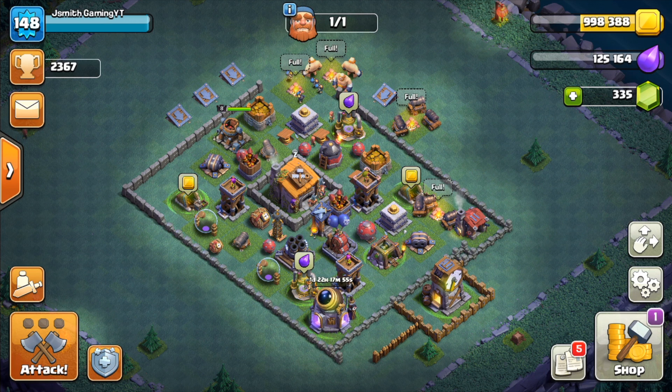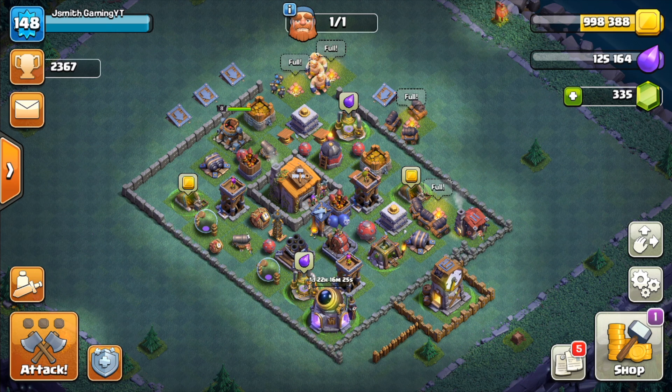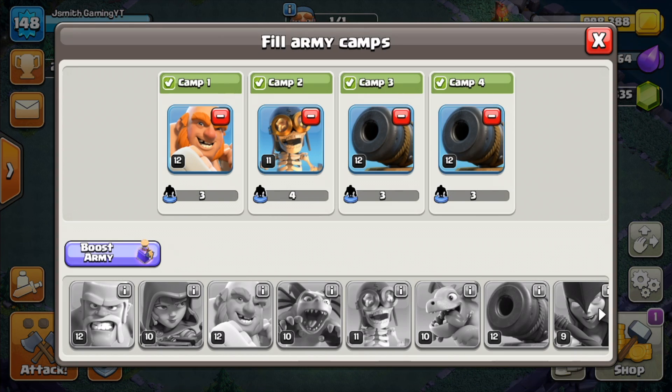Hey, what's up guys, it's Jason Gaming here — hope you guys are having a great day. In today's video we're talking about the Builder Hall 6 Boxer Giant and Cannon Cart strategy. There's really only one variation of this: if it's an open base without walls really blocking entry, you can bring some extra giants or additional cannon carts — it's personal preference — but for the most part you're mainly going to be using a composition that looks like this.